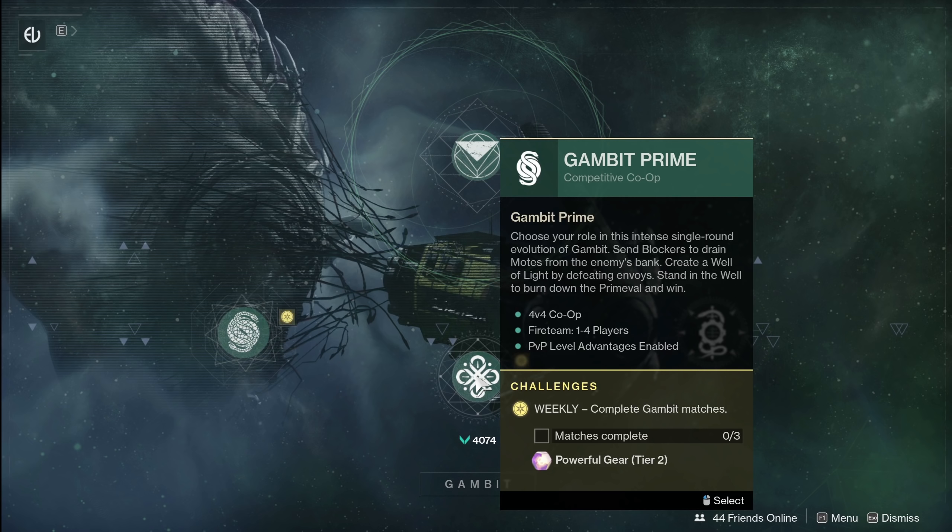No real changes for Gambit, but if you need to spend some time in here to get your Exit Strategy submachine gun, definitely do so. As Recluse is going to be getting some changes, Exit Strategy has potential in a primary category. It is a Kinetic which takes out Izanagis as an option, but Exit Strategy still potentially has some nice perks on it, so before the season ends definitely work on that one if you haven't.